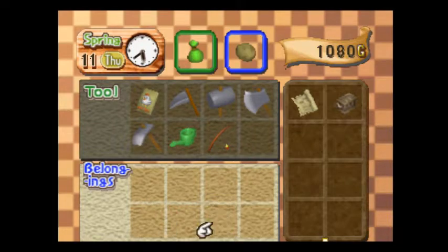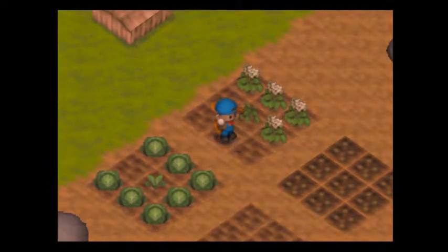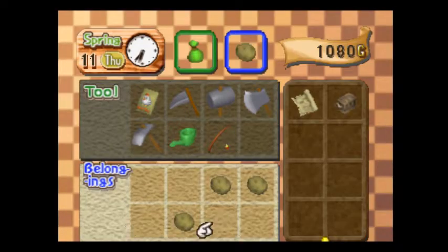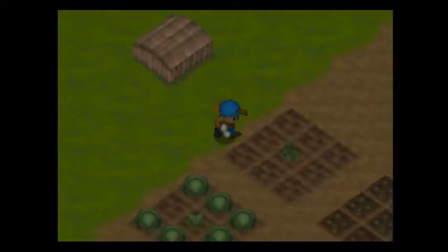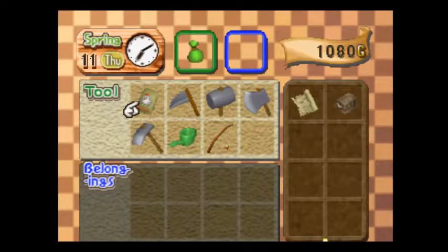Potatoes are very good. Also helpful to note: Anne really likes potatoes, so you can give them to her and that'll boost her affection by a decent amount. I looked it up — cabbage takes seven days to grow, potatoes take six days to grow, turnips take four. Turnips sell for 70 gold apiece, potatoes sell for 80 gold apiece, and cabbage sells for 90 gold apiece.